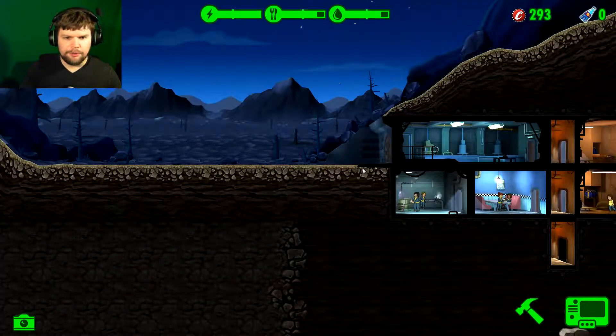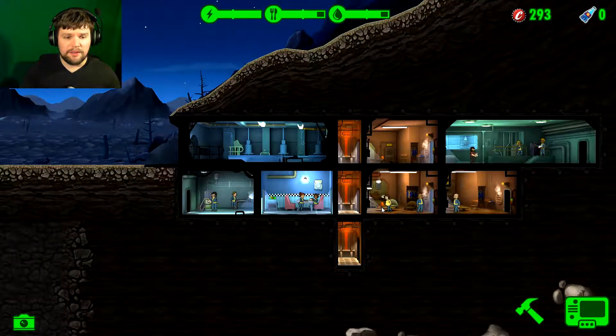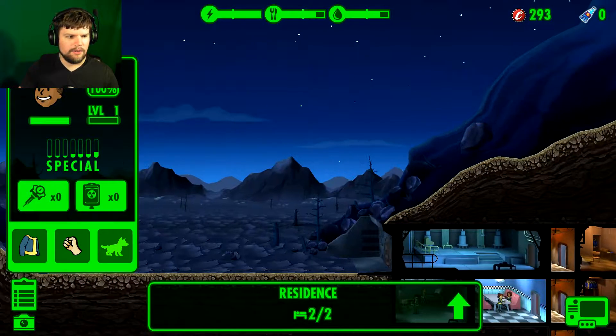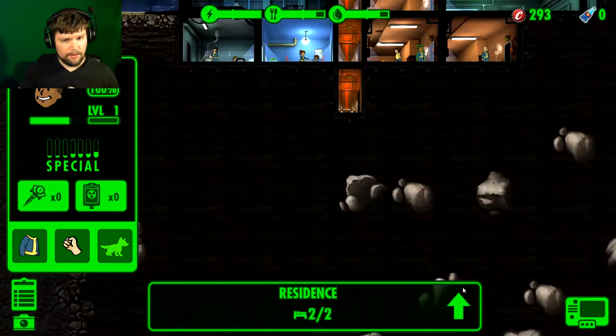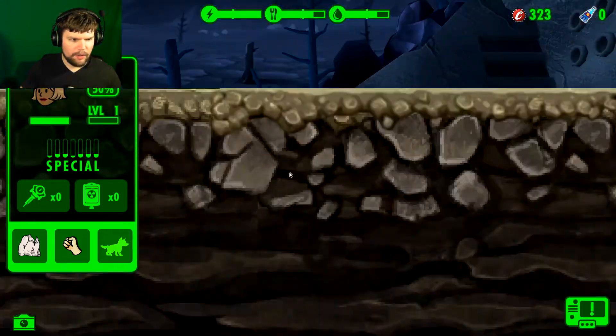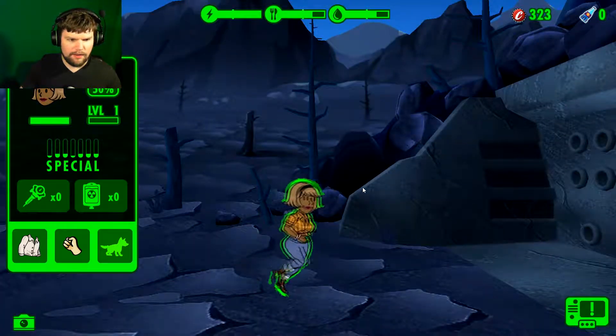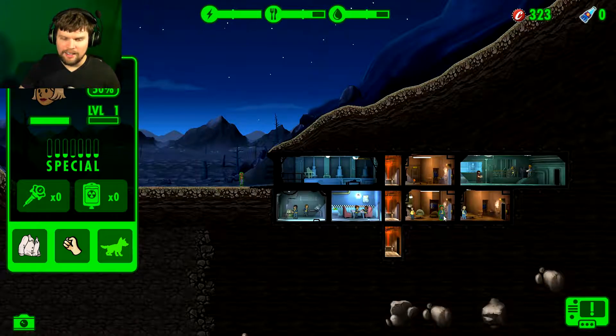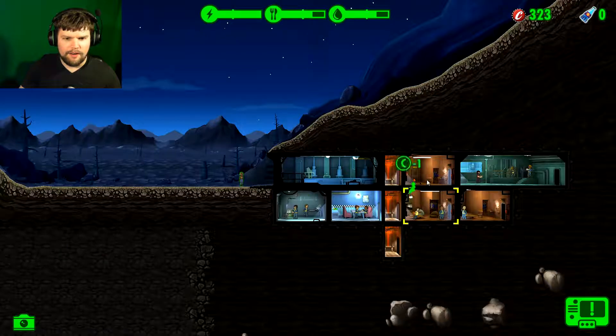I guess we're gonna have a new vault dweller soon — the first baby born in the vault. Can I name these people? Oh my goodness, I can! Donnie Smooth — I think we all know why. Who are you? Oh, look at you wearing that provocative outfit. I think I'm gonna let you in here with Donnie Smooth. All right, let's get over here, lady. In there. And Donnie, let you move up there.